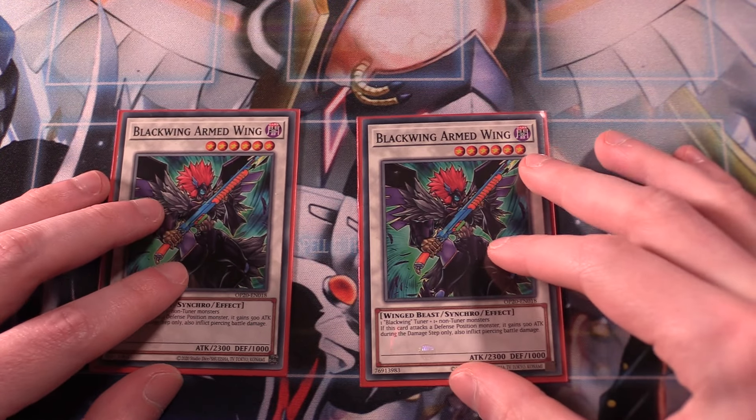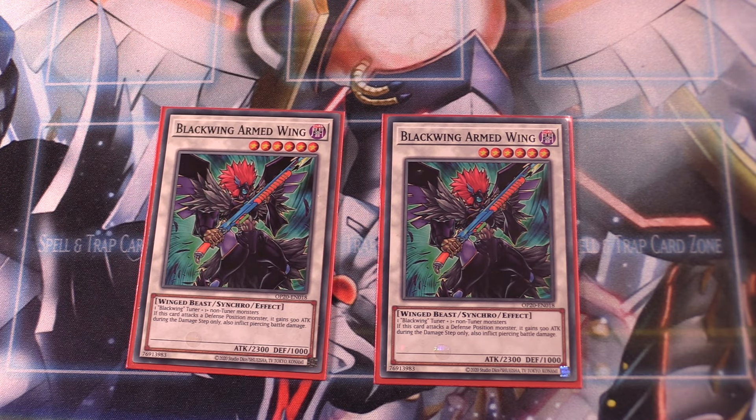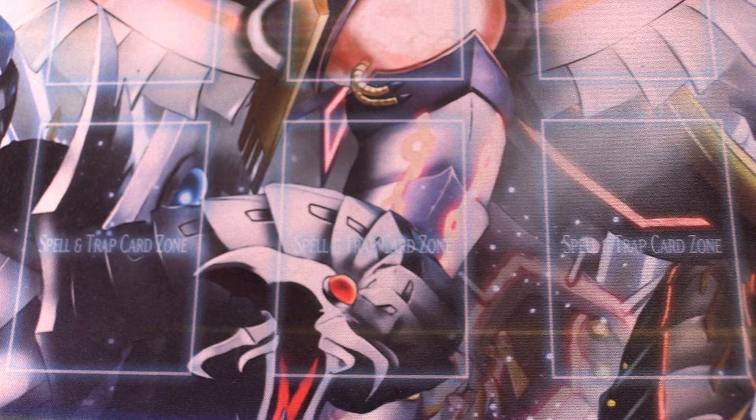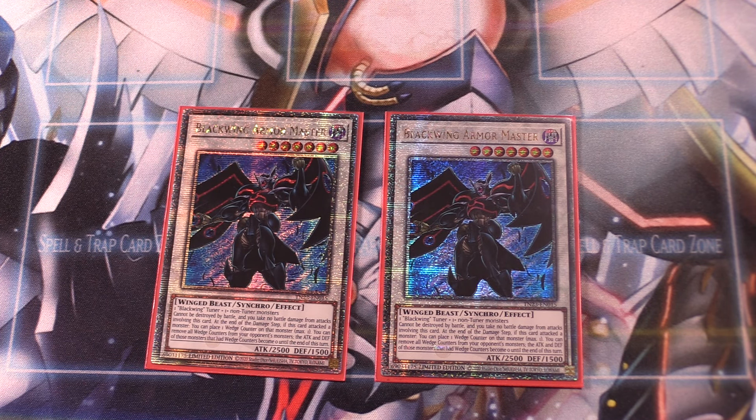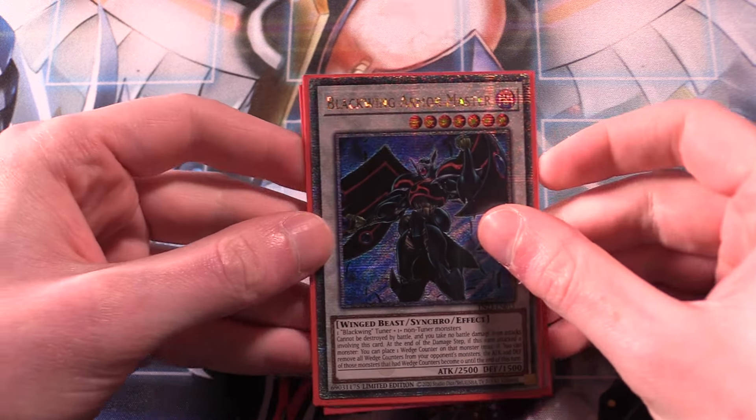Let's go into the extra deck. I like to run two copies of Blackwing Armed Wing. Armed Wing is a level 6 synchro that needs a Blackwing tuner, but all our tuners are Blackwing tuners. With 2,300 attack, it has the effect that if this card attacks a defense position monster, it gains 500 attack during the damage step only and also inflicts piercing damage — really, really good. Two copies of Armed Wing are absolutely essential. It wouldn't be an Edison Blackwing build without Armor Master. A level 7 synchro needing a Blackwing tuner, with 2,500 attack. It cannot be destroyed in battle and you take no battle damage from attacks involving it. At the end of the damage step, if this card attacks a monster you can place one wedge counter on it, and then remove all wedge counters to reduce those monsters' attack and defense to zero until end of turn — a really cool battle trick. Armor Master runs at two copies.